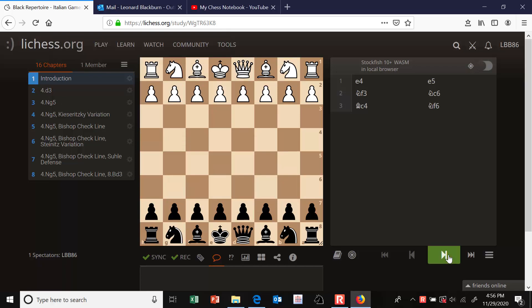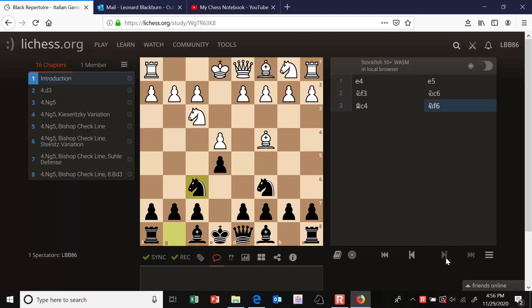Hi everyone. The two knights defense begins e4, e5, knight f3, knight c6, bishop c5, which puts pressure on our f7 pawn. There are two major moves: bishop to c5, the Gioco Piano, or knight to f6, which is the two knights defense — named because these two knights have developed.